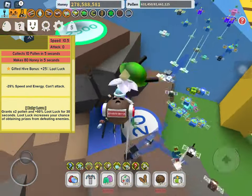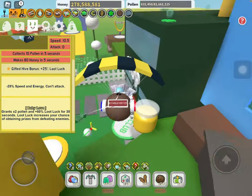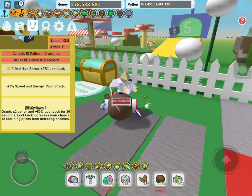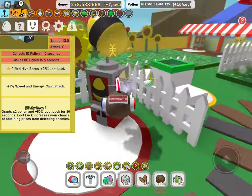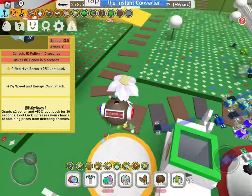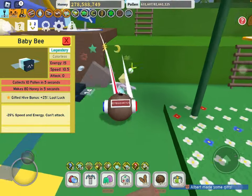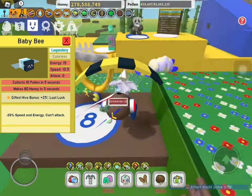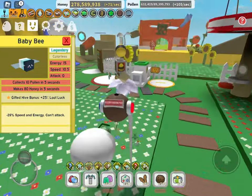The Baby Love is actually really useful despite whatever color you are, unless you're red or white. You definitely want this guy for the baby love — for early game it gives you 2x pollen and increased loot lock. So why would you not want to have this guy? I'd recommend getting around three so that you can have constant baby love up — three or four, it's really up to you.